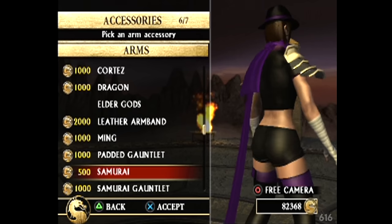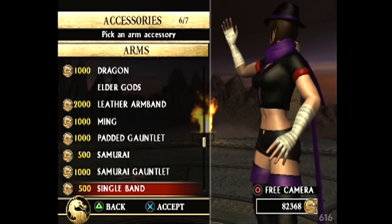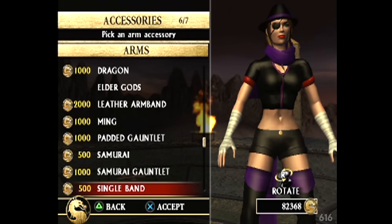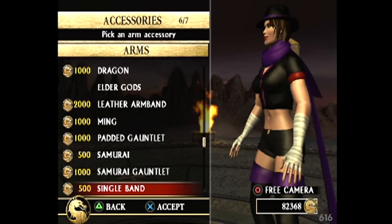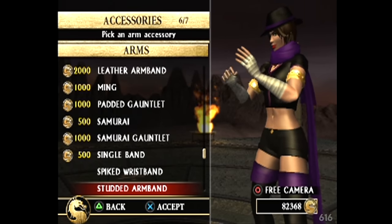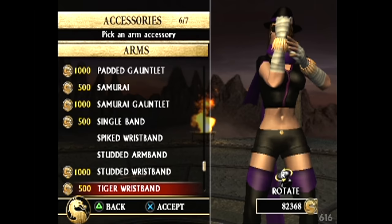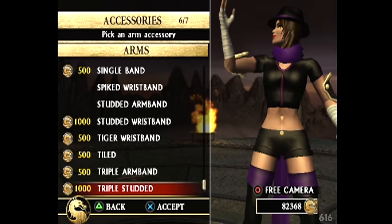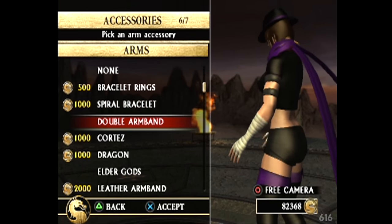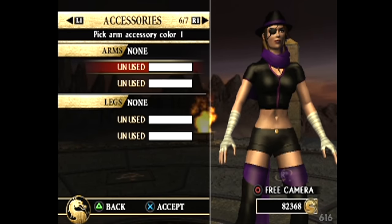Shoulder - we got samurai shoulder pieces with nothing, they're not connected to anything. That's so silly, I kind of like it. The single band - we could use that as trim for the shirt. This shirt does have trim, it's just really small. Studded wristbands. There's a lot to play with here, a lot to look at. I think maybe the arms are a bit too much. But what can we add to the legs? There's not a lot of leg pieces.